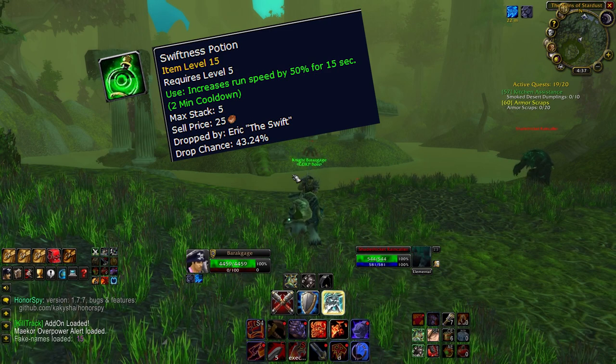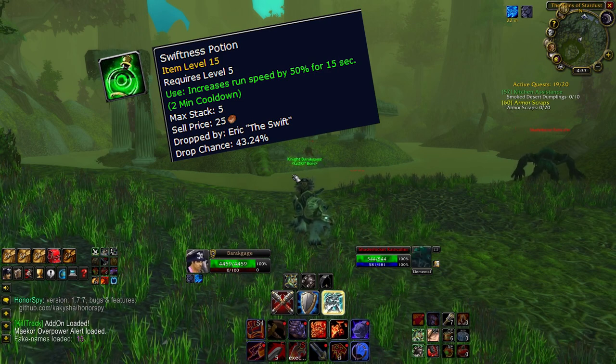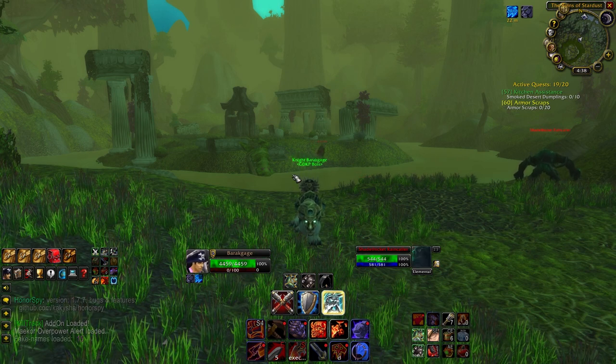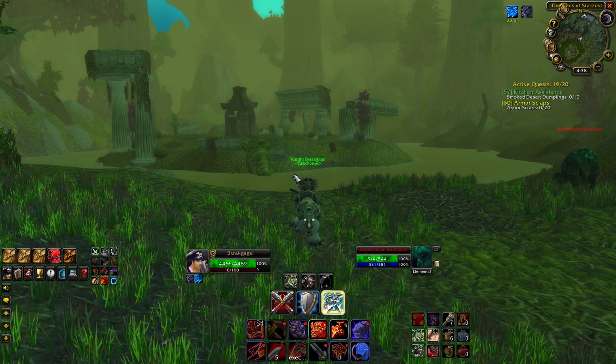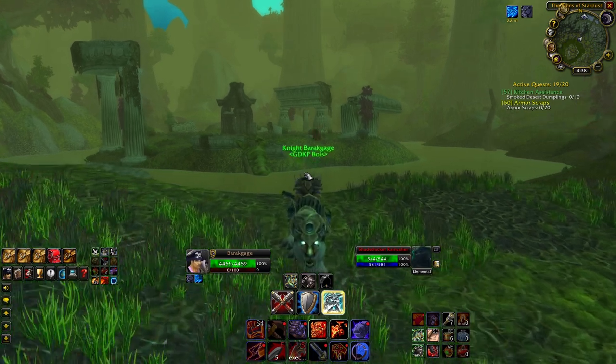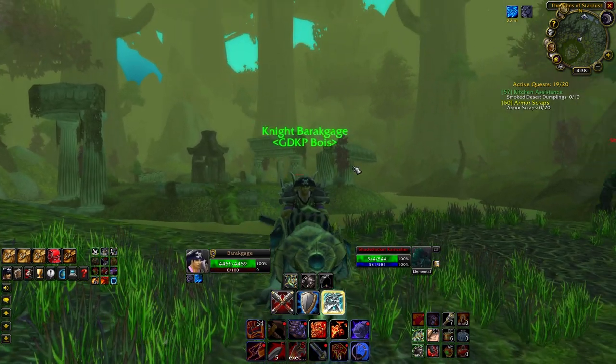Swiftness Potions are a consumable that literally everybody likes to use — it just gives you a little on-demand sprint. Every single class can make use out of it, and ones that really love it are things like Mages and Druids when they're doing flag carrying. And if you pair it with Paladins with Blessing of Freedom, you're basically just zooming all around the map. So these items are always in constant demand.